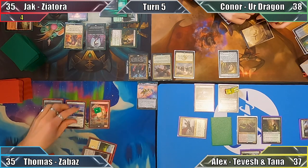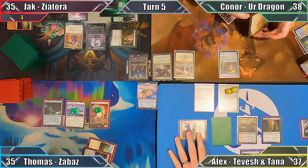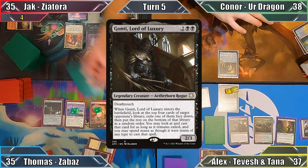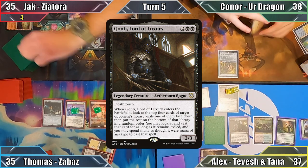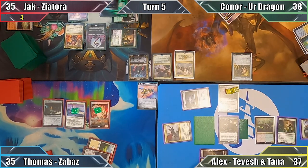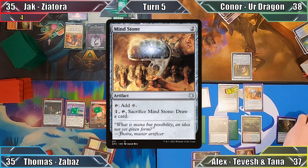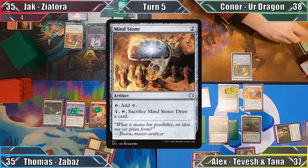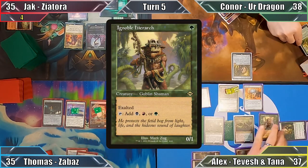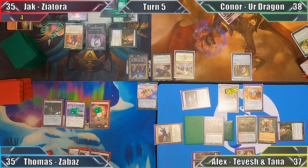Thomas moves the plus one plus one counter from Zabaz onto his Javelineer, and I move to my post-combat main phase. I cast Gonti, Lord of Luxury, and look at the top four cards of Jack's library with their ETB. I exile one of these cards for later use, play a very sad Cabal Coffers, and cast Mind Stone. I then exile a fetch land from Connor's graveyard with my Shaman, using the mana to cast Ignoble Hierarch. Pretty pleased with my board, I pass to Thomas.